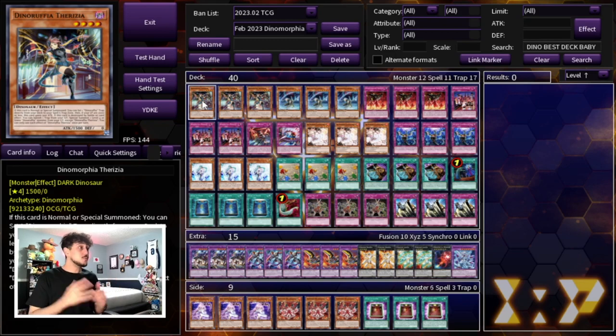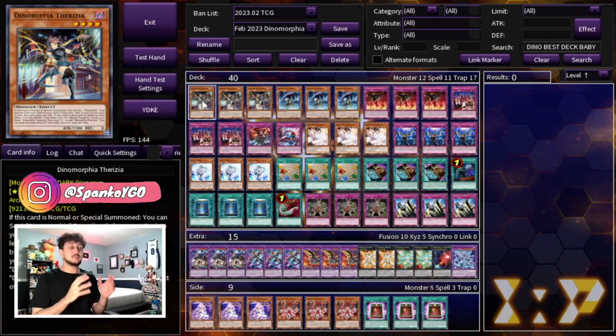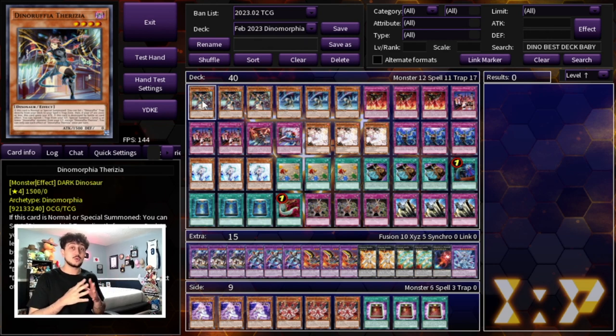Let's get right into the deck profile. Just before we get into it, I'm going to say a couple things. This main deck I think is really, really powerful but the thing with this deck is the side deck is also going to be very, very important when you're building it. I'm not showing you guys an exact side deck right over here - I'm just showing you guys some options that you can be playing. The side deck for a deck like Dinomorphia is really important because there's going to be so many different decks in today's format, but the main deck is built to beat Kashtira.